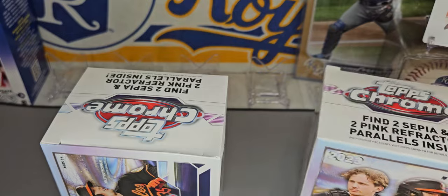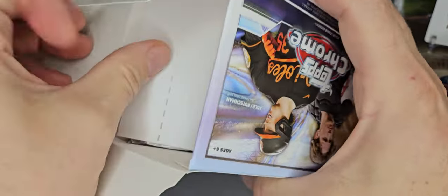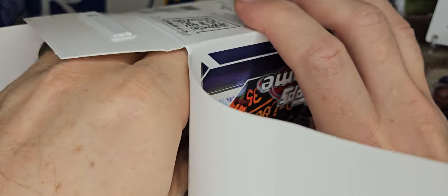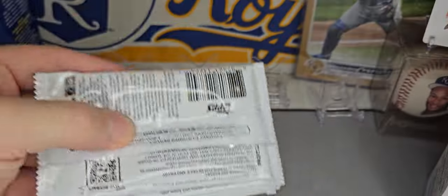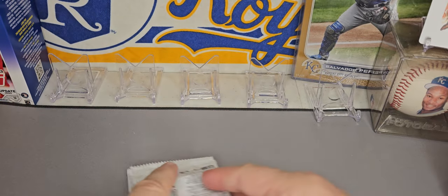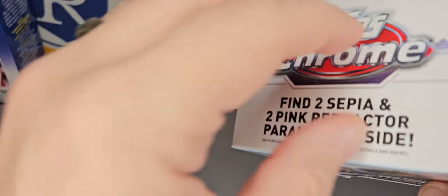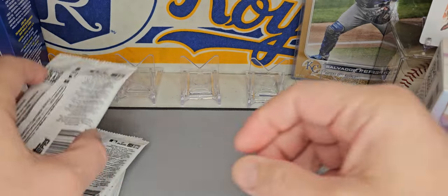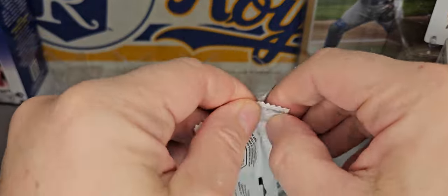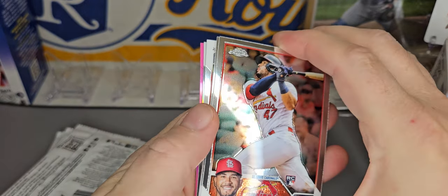Buyback is — if you pull any kind of MVP from this season, you get a rebate at your local card shop of $20 and up. $20 for a base card, $40 for a refractor and some base parallels, $100 for any numbered card, and $200 for any numbered card under $100. That would be super awesome to get a nice little buyback.